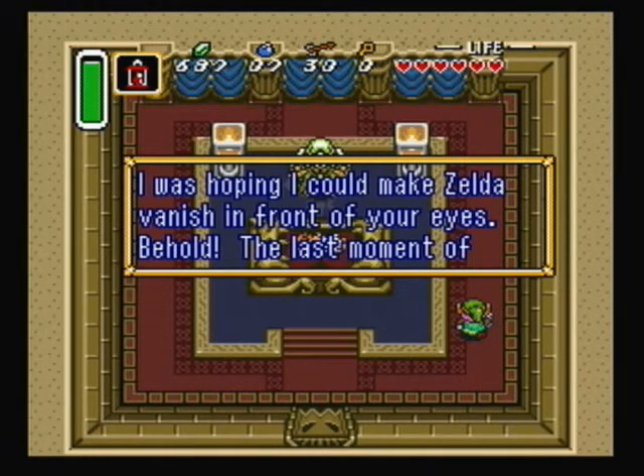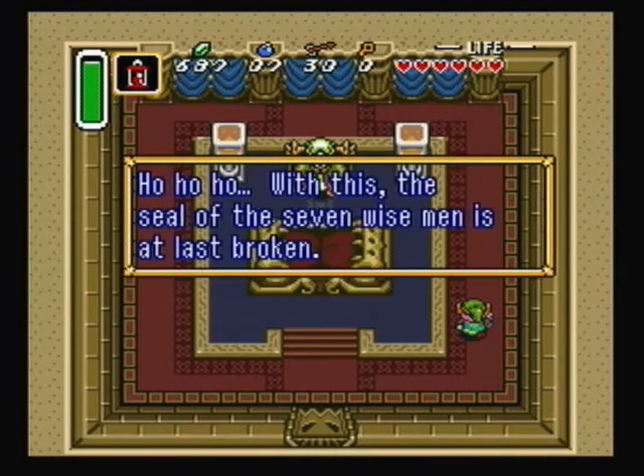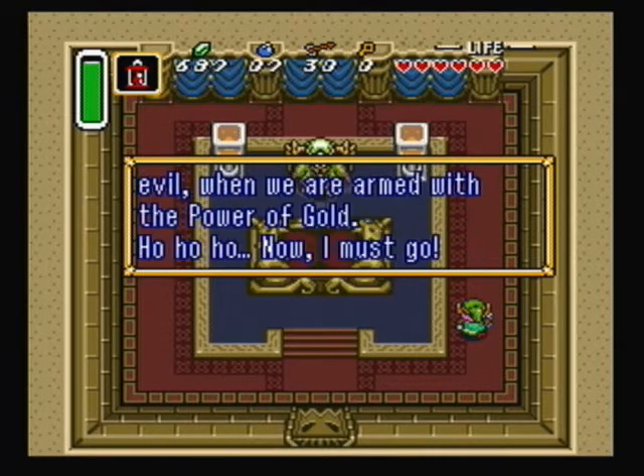Agahnim speaks: "I was hoping I could make Zelda vanish in front of your eyes. Behold, the last moment of Princess Zelda." You'll be okay in the crystal, won't you, Zelda? I think you'll be alright — I'll come and get you later. Agahnim continues: "With this, the seal of the Seven Wise Men is at last broken. It is now only a matter of time before evil power covers this land. The legendary hero cannot defeat us, the tribe of evil. We are armed with the power of gold."